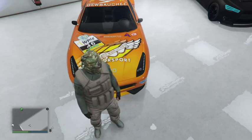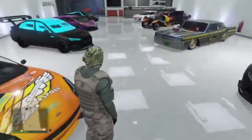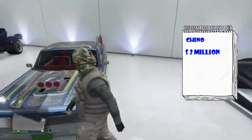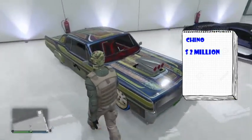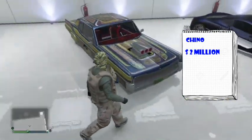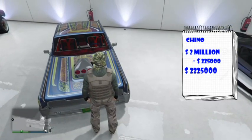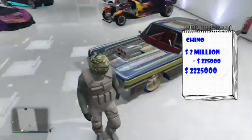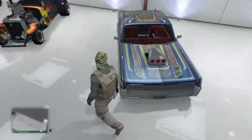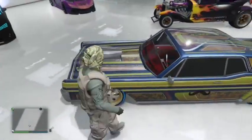This is a lowrider that I've spent two million dollars on. This lowrider cost me two hundred and twenty five thousand dollars, and I've spent two million on customizing everything — hydraulics, its engine, every single thing. This car sells for about nine hundred and fifty one thousand dollars.